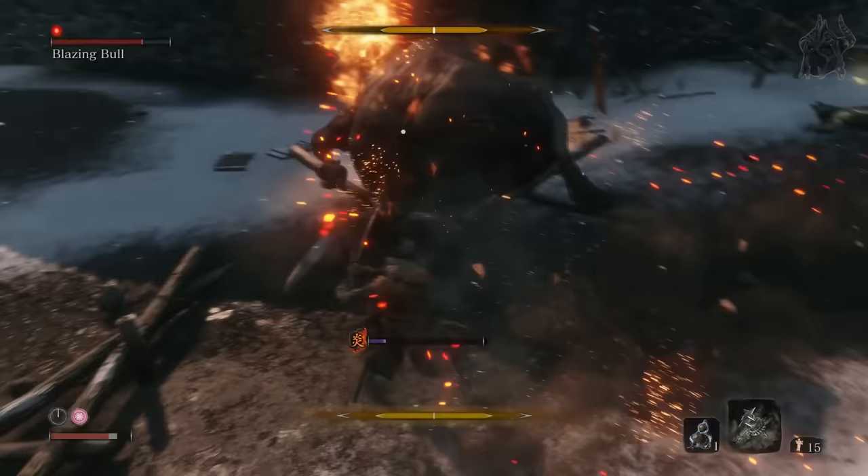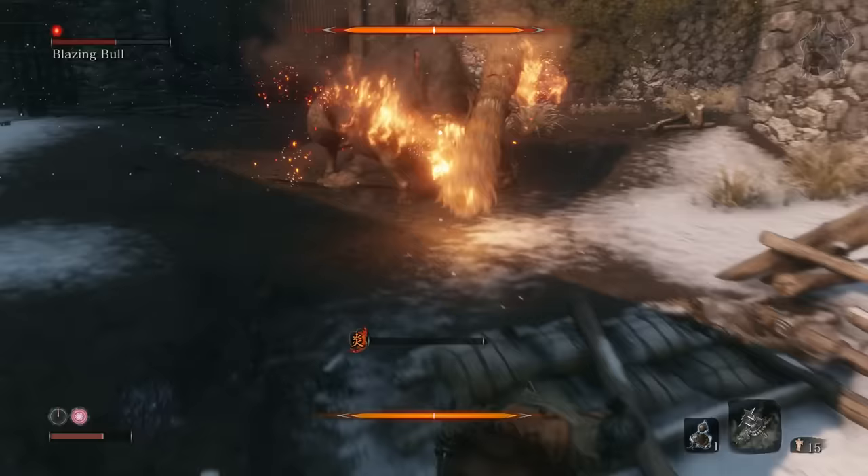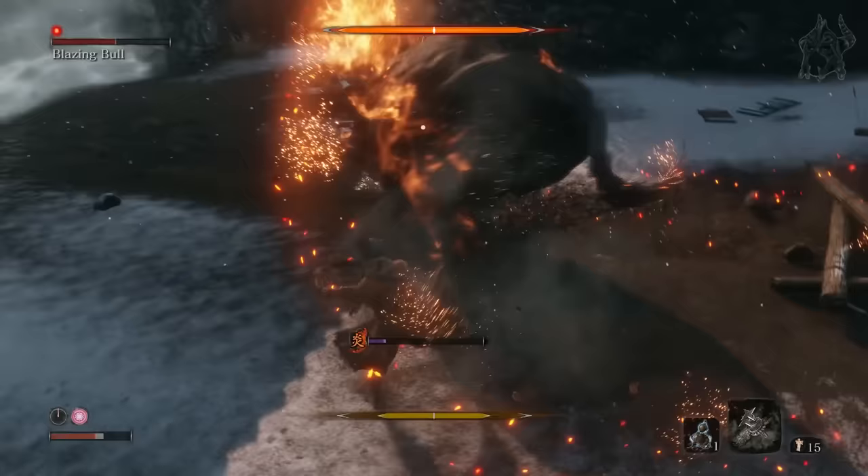It will attack you in the same way over and over, and all you have to do is deflect the attack each time. You will get some fire damage each time you deflect, but the battle will be over before this troubles your health. The beauty about fighting the bull this way means you will never get to its second phase, as its posture breaks before its health gets to that point, and you can kill it during its first phase.